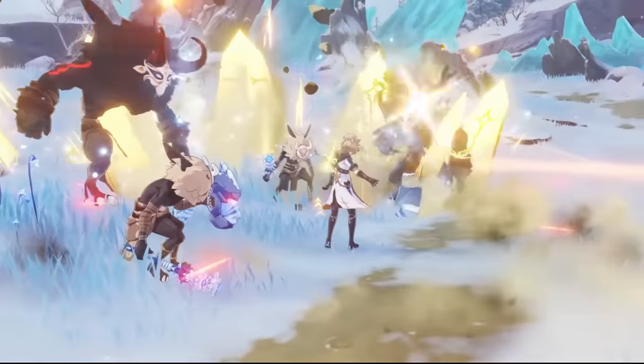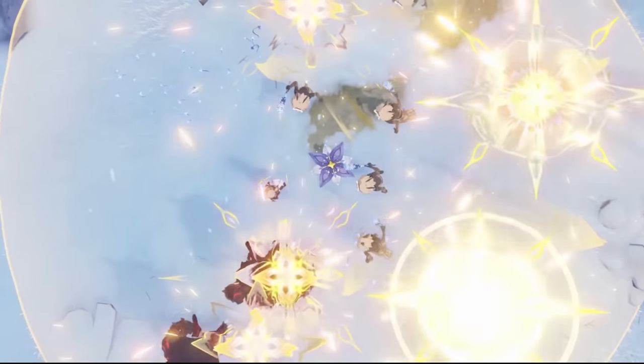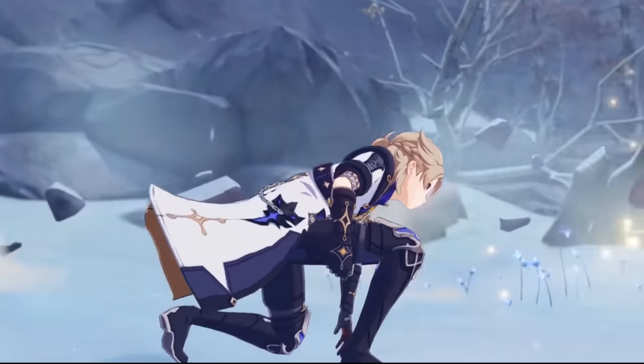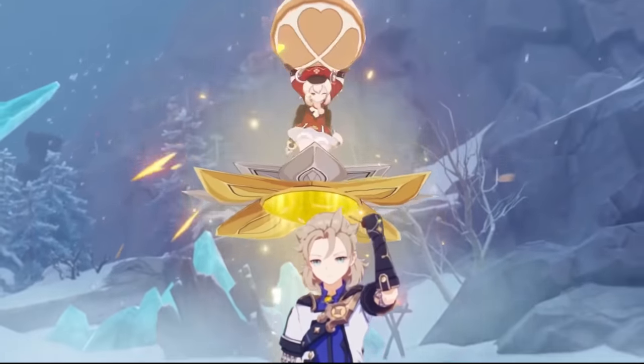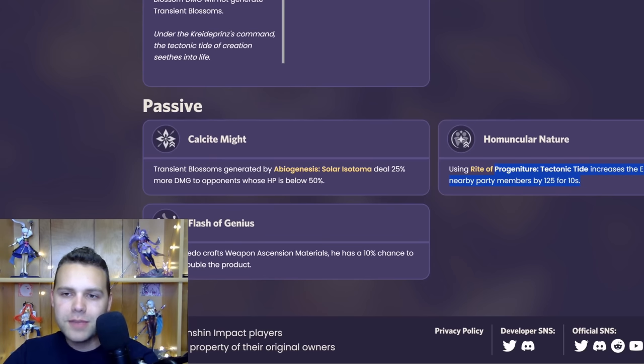Starting with Albedo. Visually, I like his burst — I think it looks really neat the way it zooms in on him. It's not my favorite design, but it's not my least favorite either. Where it falls off for me is in its actual functionality. Basically, it does some damage, it has a low energy cost, and with its passive, he boosts all elemental party members by 125 elemental mastery.